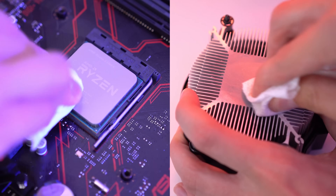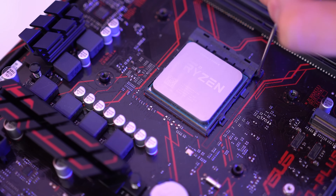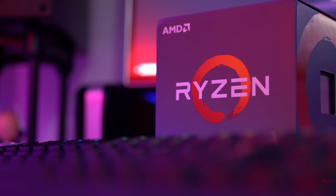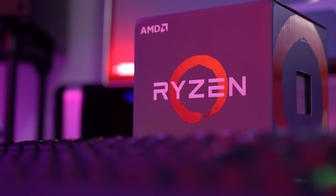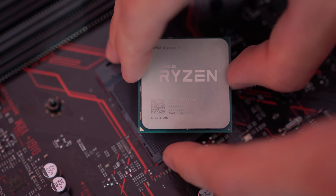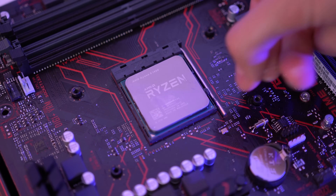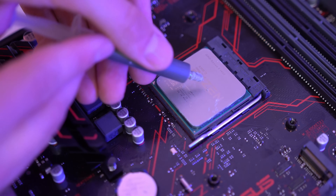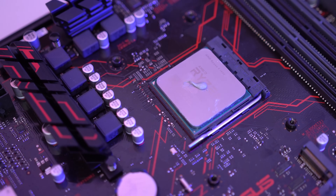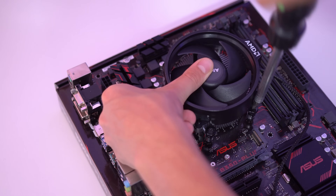Clean off the cooler and CPU with some thermal paste remover, then unlatch the CPU socket and remove the CPU — this should require no real force at all. To install the new CPU, it needs to be placed in the same orientation as the old one, with the arrow on the corner of the CPU matching up with the arrow on the socket. Once again, no force is required and it will just neatly drop into place. Then relatch the CPU, apply a small pea-sized amount of thermal compound onto the processor, and reattach the cooler. If you've never done any of this before it will seem a bit fiddly, but it shouldn't be too difficult.